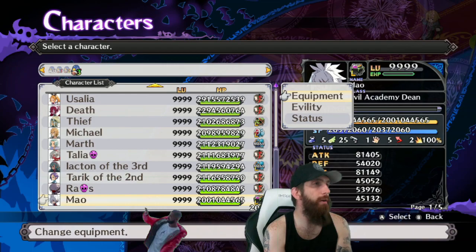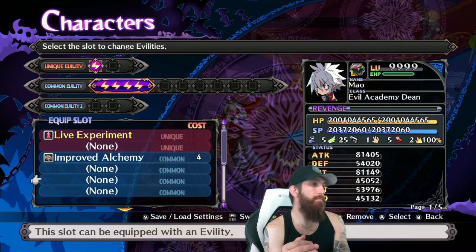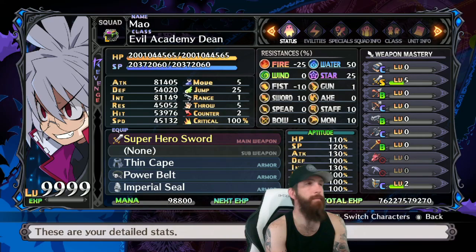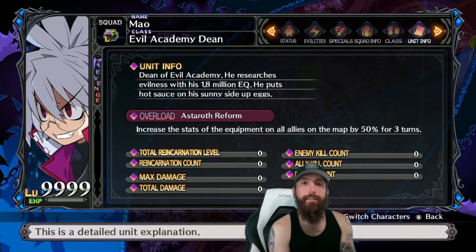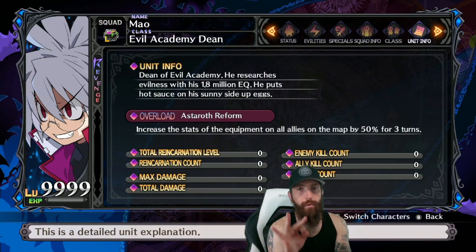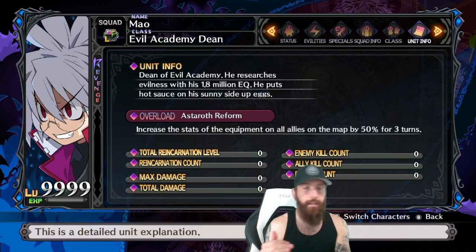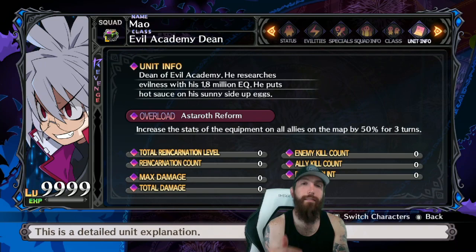Starting with Mao — he's not on the team for his evilties, only for his overload: Astaroth Reform, which increases the stats of equipment on all allies by 50% for three turns. Combined with the Nether ship's Final Trump Card giving 50%, that's a 100% increase on your stats, which is why you don't need max stats going in.